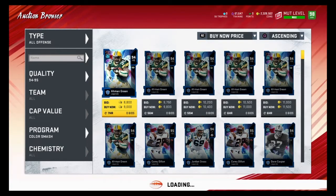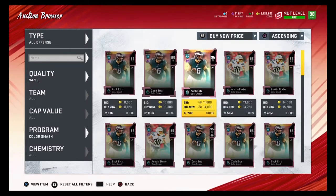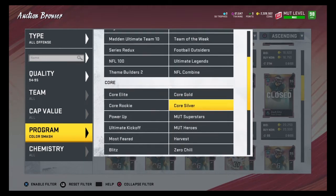Color Smash is a good filter to snipe 95 overalls on. 95 overalls quicksell for 25,000 training, so you want to find 95 overalls for 25,000 coins or less. Any of these players under 25,000 coins would be great snipes. That's how you guys snipe 94 to 95 overalls.